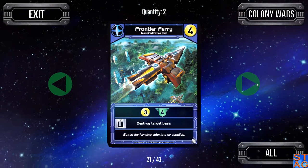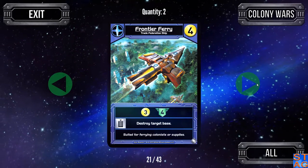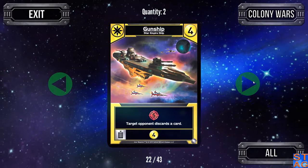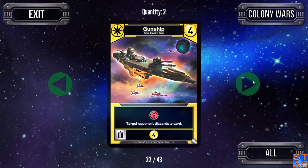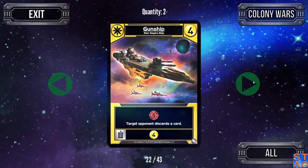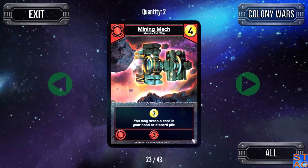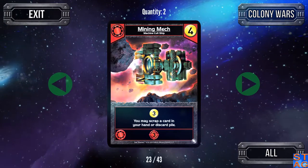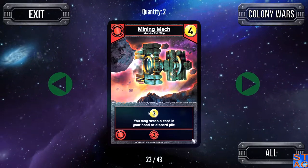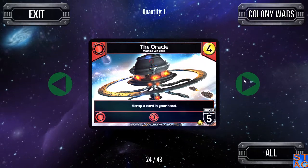The Frontier Ferry of the Trade Federation gives you three trade and four authority every turn, and you can scrap it to take out a target base. Star Empire also has a ship costing four trade — the Gunship. Five attack and target opponent discards a card. No ally ability, but you can scrap it to get that four trade back if you need to reach a seven or eight cost card. The Mining Mech of the Machine Cult is the second Machine Cult card offering trade — gives you three trade, lets you scrap a card in hand or discard pile, and gives three attack if you have more Machine Cult cards in play.